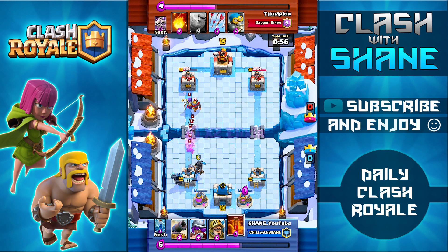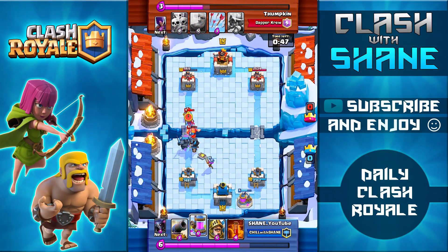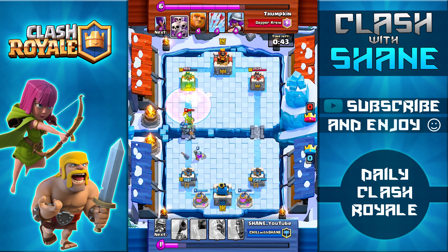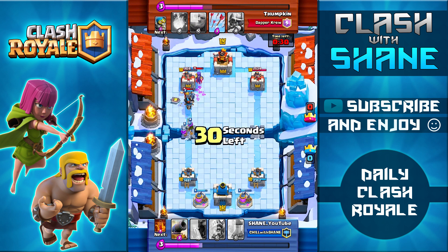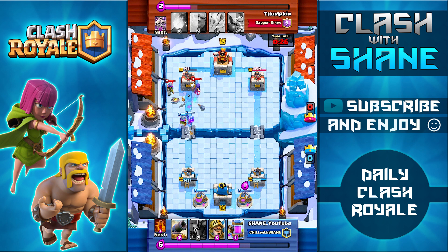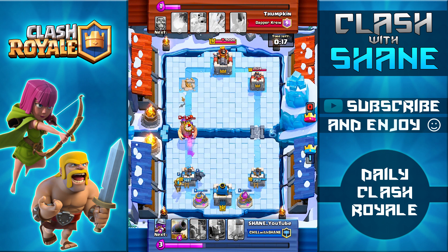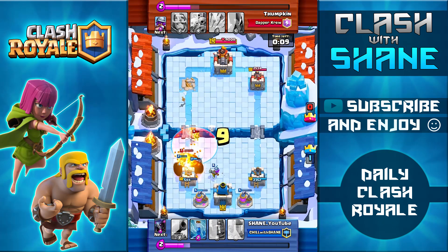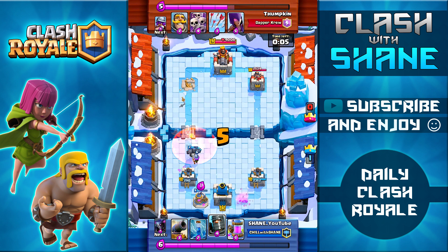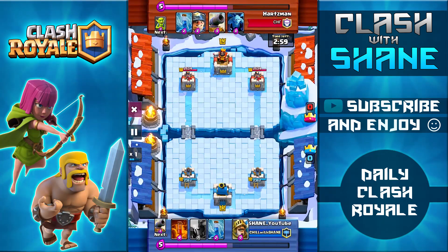Now we're hitting the double elixir period. PEKKA going down in the back, Dark Prince from the side for splash damage against the skeletons, then Musketeer for range support. The Poison Spell goes down but unfortunately half his Skeleton Army doesn't get hit, so the PEKKA gets distracted and dies before reaching the tower. Dark Prince goes in but a Knight is dropped to distract him at the last second. However, one of my two Musketeers targets the tower giving me the one crown lead. With 18 seconds left I just need to defend — Poison Spell slowing down the Witch and the Bomber — and I get the one crown victory in a very close battle.